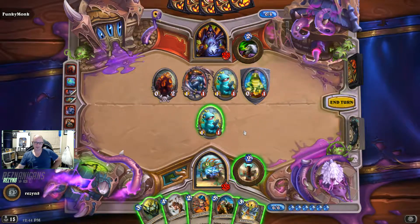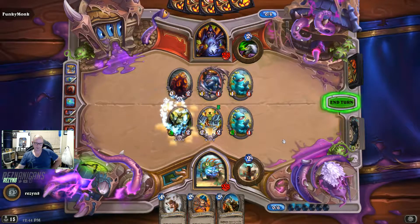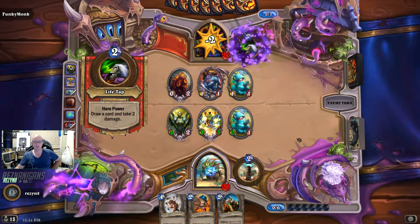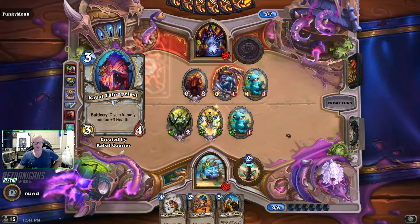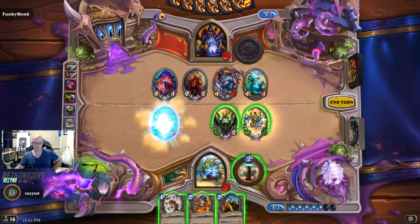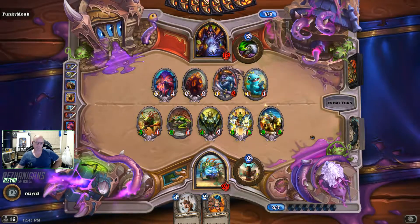Silence would be good. We're starting to get some bigger minions out there. Drop the Novice Engineer and put out the Frostwolf Warlord as well. Drop that out. If we just go bang bang, start putting some face damage on.